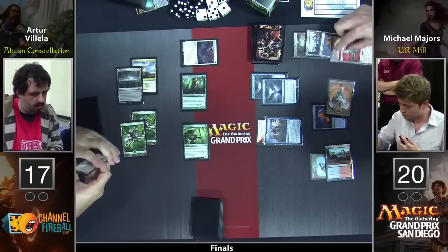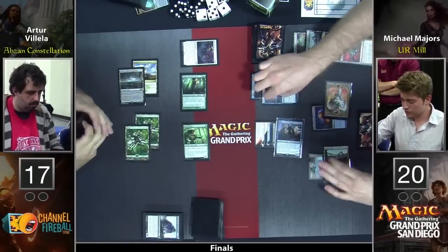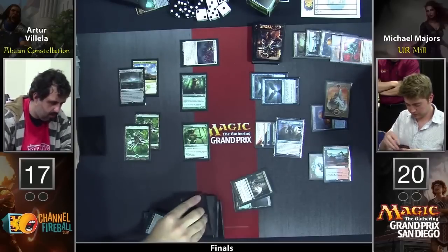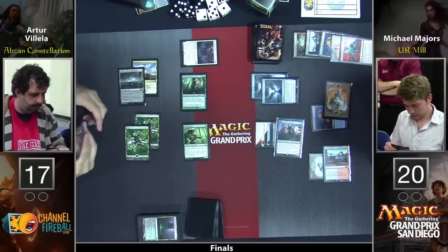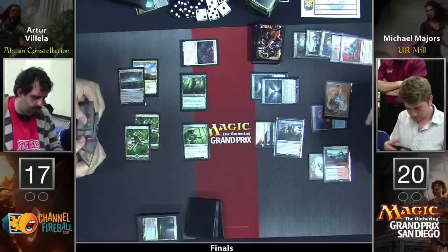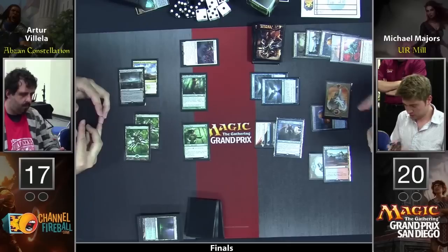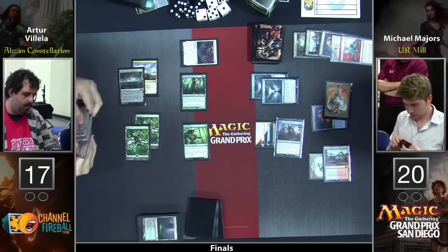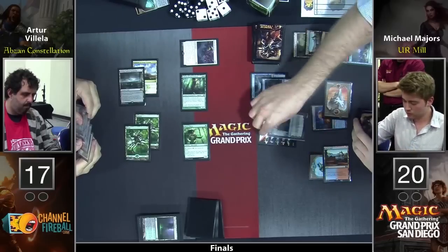He does give double activations but doesn't actually hit. Jace can flip back Tormenting Voice via flashback — he's even got the mana to do that right now. Two more activations and he bricked. But still, these are huge chunks of Arturo's library going away. Just like life total, it doesn't matter until they're all gone, which is why Arturo's decided to take the aggressive route and punish the fact that these Tutelages don't affect the board.